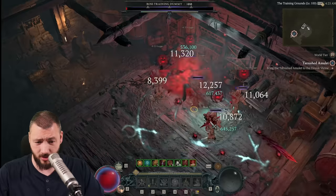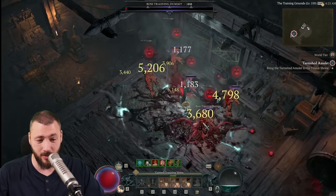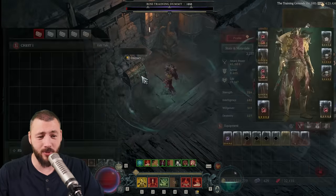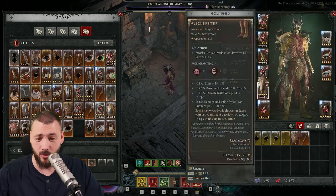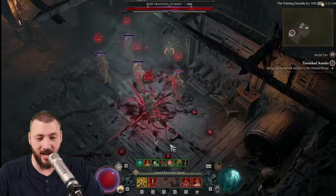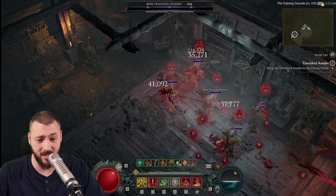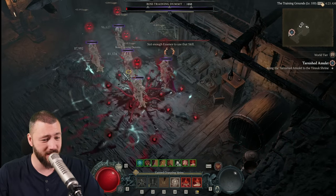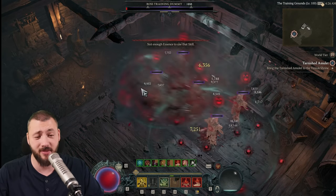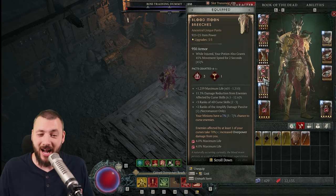Trying for 3 million crits. We're getting a few million crits together. Maybe there should also have been an endless essence mode so I could just test things — 4 million, 5 million. So we've seen 5 million. Then I could swap on T-Balt's Will or Blood Moon Breaches and other items, and try to find out am I actually doing higher crits. And the last thing — I'm seeing 6 million, 6.7 million, and I haven't seen a 6 million before. I'm doing 7.8 million, 8.5 million. That's the highest I've ever seen.